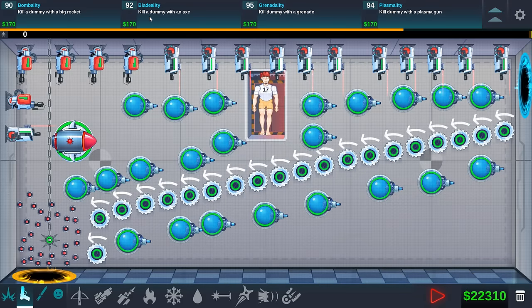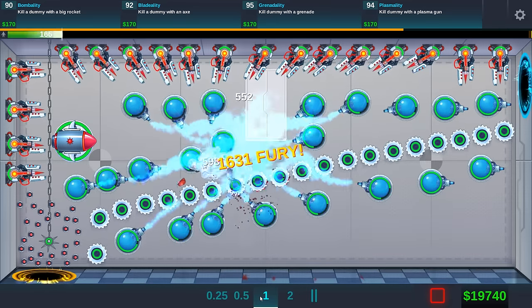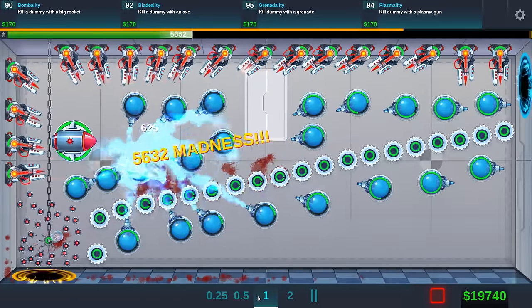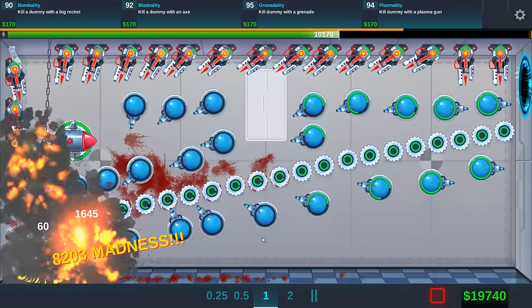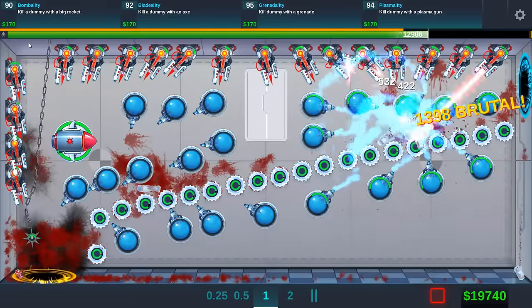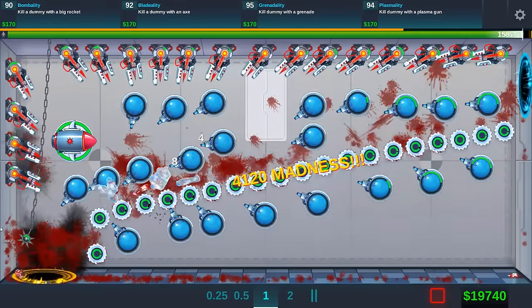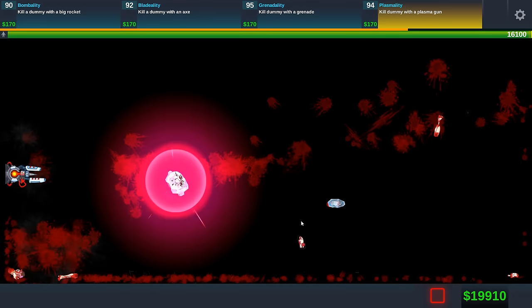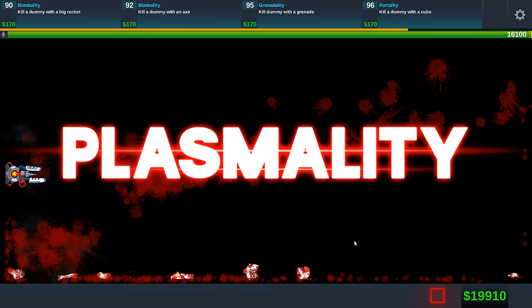Big rocket, axe, grenade. Let's try the plasma gun — that could be very interesting. Plasma gun it is. Watching it go bloop. I like this one. I think I have all these guys upgraded. I got all the mines too. I can see his arm fly way up in the sky. All knocked back, all thrown in. This could be it — we're so close. I did it my first time. Plasmality! That was a good one.